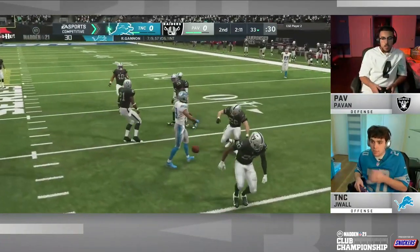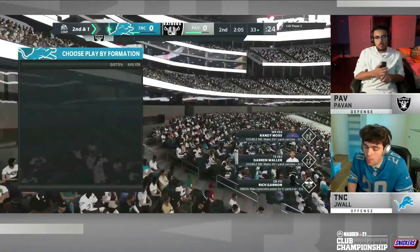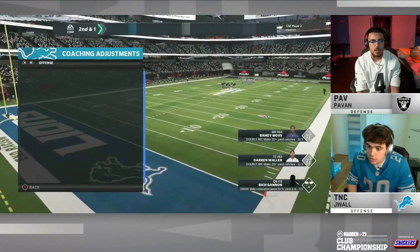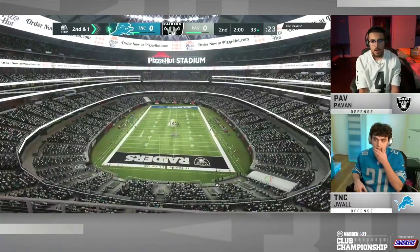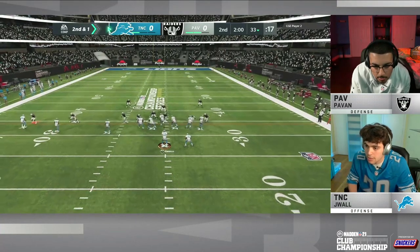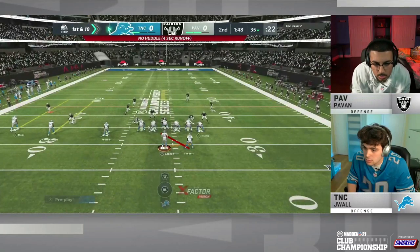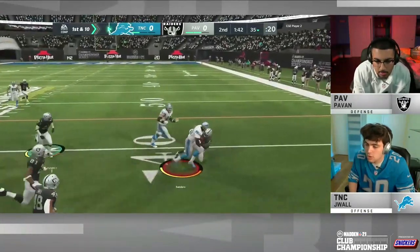That was a great example of that playmaker ability — just a drag route to the left, with straight man coverage from Pavan. Using the playmaker, he moves it back to the right to get that separation and throws it in for a nice gain. Both these guys are known as fluid offensive players, but their defenses don't get enough mention. They both really improved on defense, and that's what's taken them to the next level. Pavan running the gun bunch, J-Wall running the trips tight end, but on defense their adjustments have been supreme.